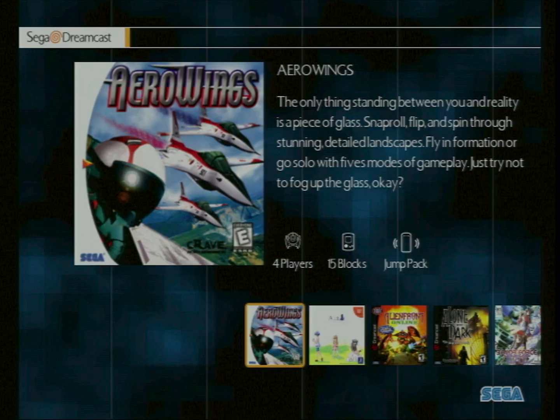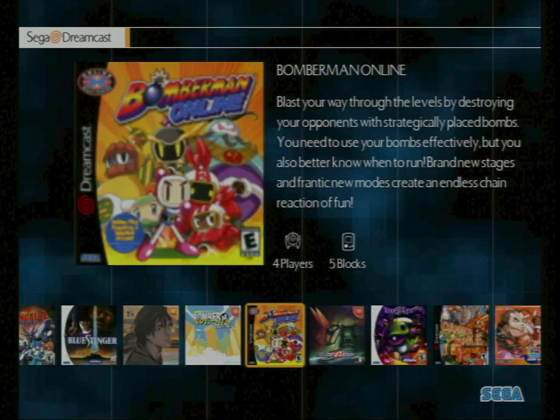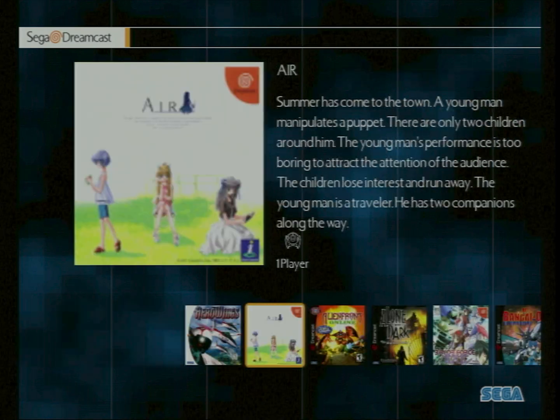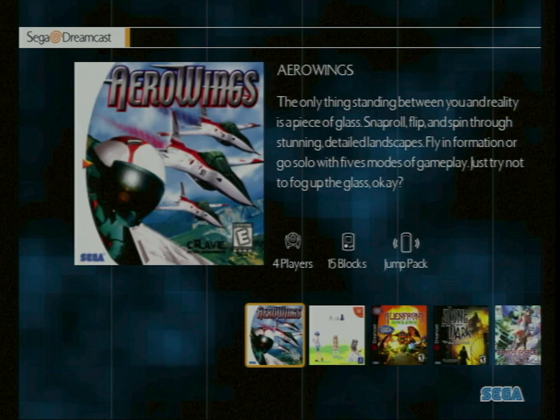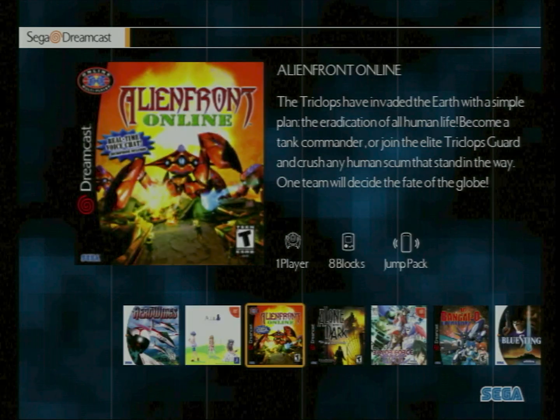Here we are in the default OpenMenu layout. You can see all my games lined up with their box art — I believe it's a 256 by 256 resolution image for the box art. It shows the title, a short description, how many players the game supports, how many VMU blocks a save takes, and various accessories each game is compatible with.